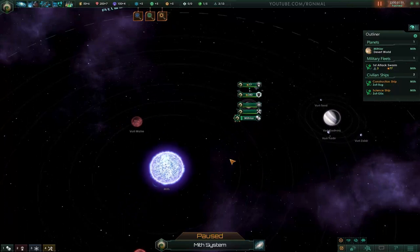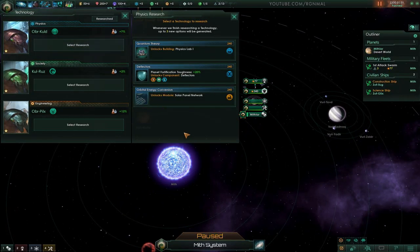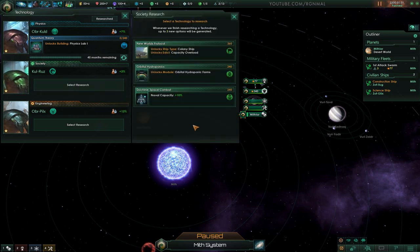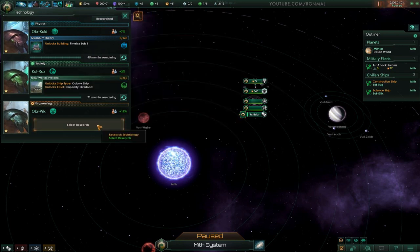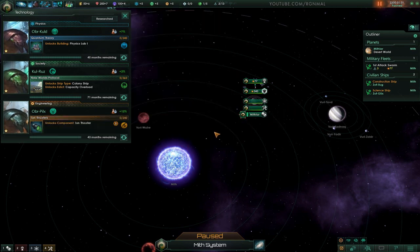All right, so the game is paused. Let's do the basics and set our research. We've got physics lab, toughness, and solar panel - I guess we'll go for physics lab. For society we have colony ship, naval capacity, orbital, and hydroponic farms - we're obviously going to go for colony ship. For engineering we have defense platform, missiles, and thrusters - let's get thrusters first.